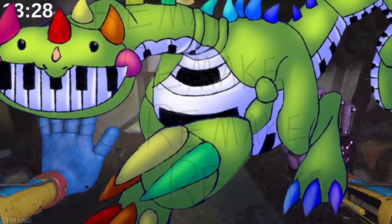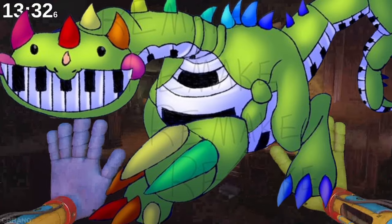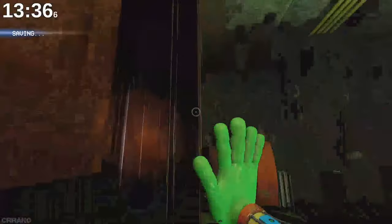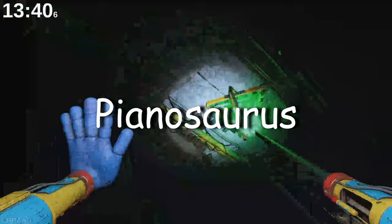We can see a green dinosaur with colored spikes. Its mouth is in the shape of a piano. People have figured out this little fella's name by putting piano and dinosaur together. With this, we got Pianosaurus.